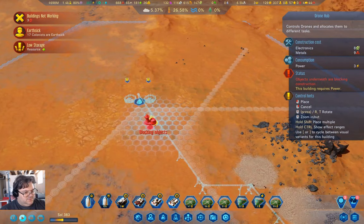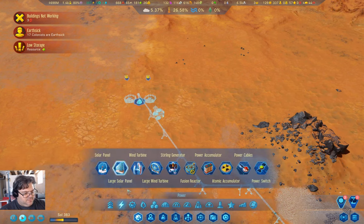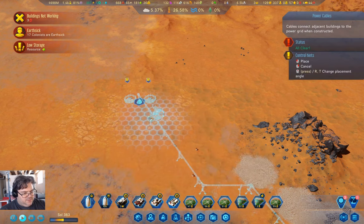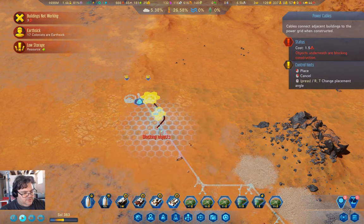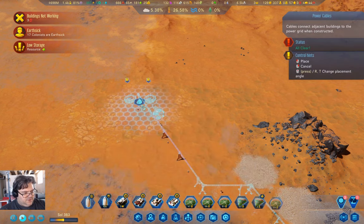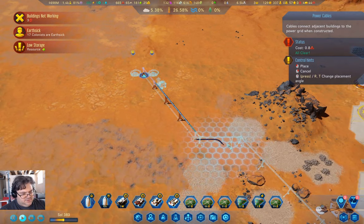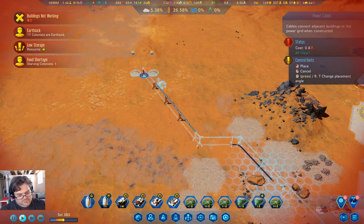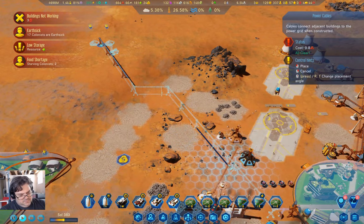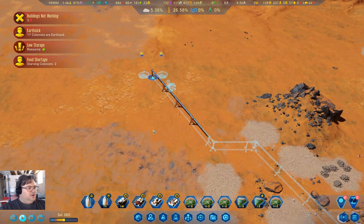We're going to need power - that's a power cable. We need it for power. So we run this like this and we can run it just like that.